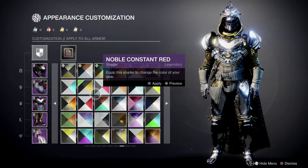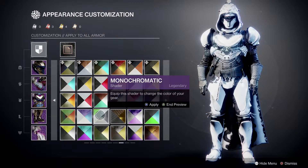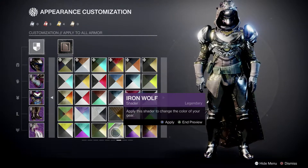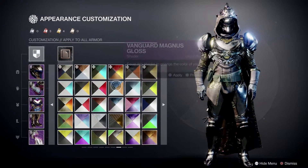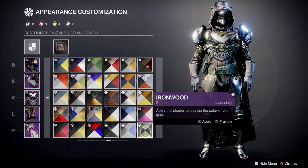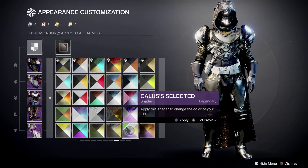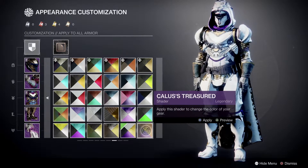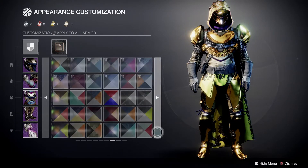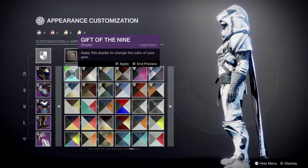I need some help picking, I really do. So is it Iron Wolf? Or is it Iron Wood — which has a little bit more gold? Or some sort of Callus? Even the full gold doesn't look too tacky — there's something about it. And pure white — Gift of the Nine — I think I might run with Gift of the Nine for a while.